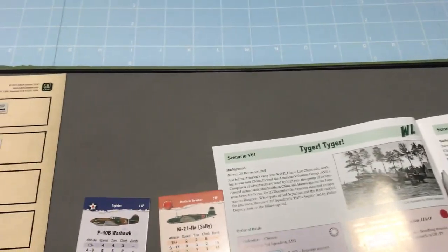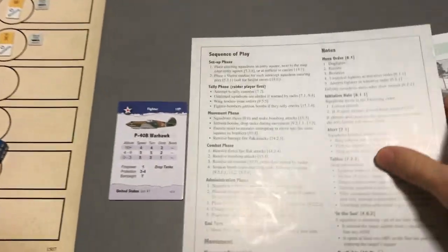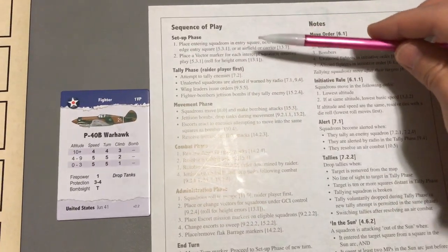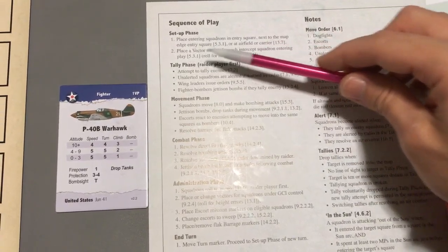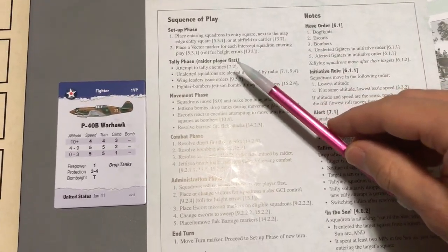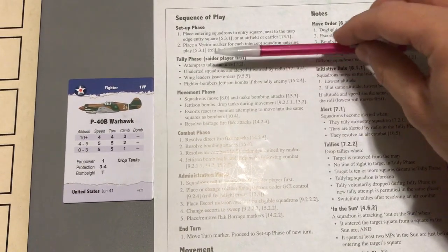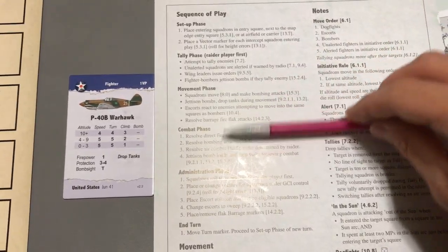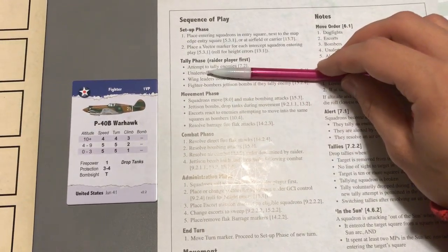Setup is complete, so let's start and take a look at the sequence of play. We've done our setup phase by placing squadrons and placing vector markers. The first step — these are really the main steps repeated over and over — we start with the tally phase, raider player first.